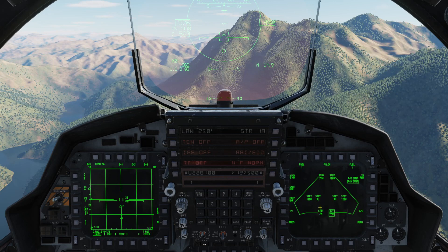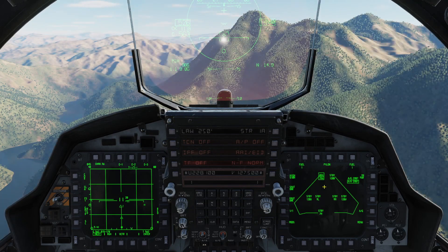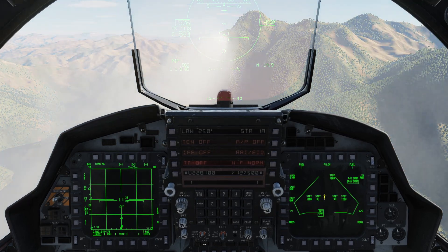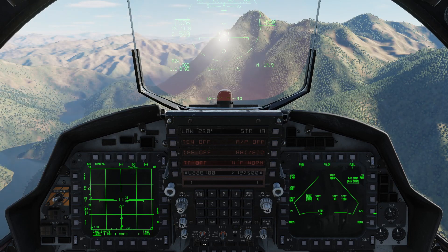I've got master arm hot — I know that because I've got a ready box here as well as a gun cross in the HUD. When I pickle, that missile goes away off the inventory once I shoot it, and automatically steps to the next AIM-7 in the queue. I shoot that one off and the inventory is gone. Stepping over to an AIM-120, I've got two Victors in the HUD. When I pickle that, the missile goes away off the wing form and the missile quantity decreases to what's left.